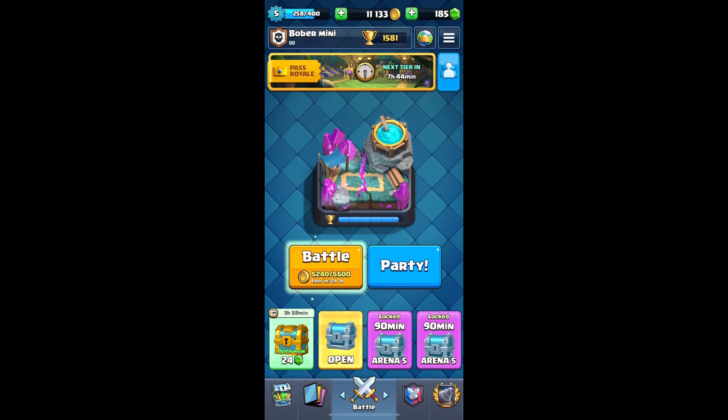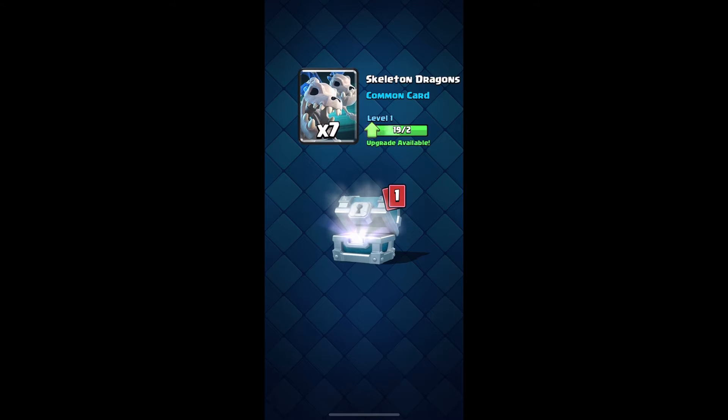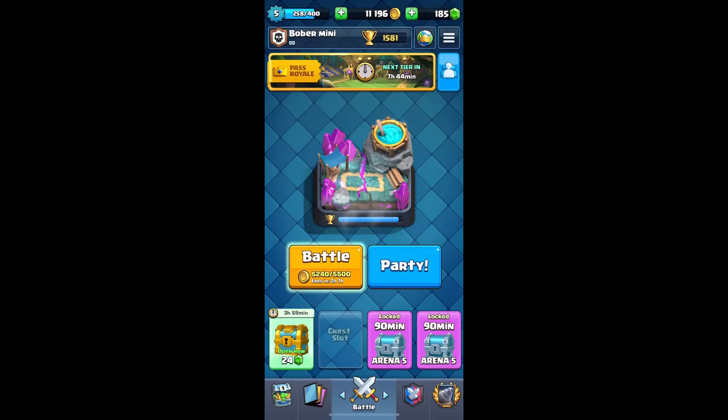Today we'll be pushing to arena number 6. Let's open our silver chest first. We get 63 gold, we get 7 skeleton dragon, and we get a valkyrie. Pretty good.